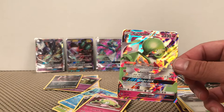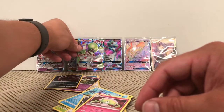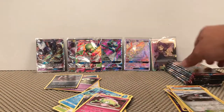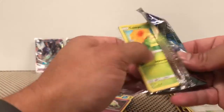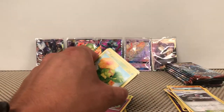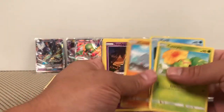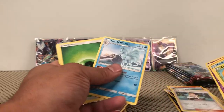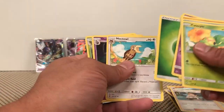Now we just need the Rainbow Rare. We already got the Full Art, so we probably won't be pulling it again this box — but it'd be cool to get all three in one box. Caterpie, Meryl, Rhyhorn, Sandygast, Hoothoot, Sophocles, Alolan Ninetales non-holographic rare.